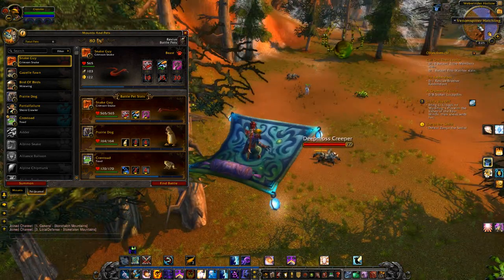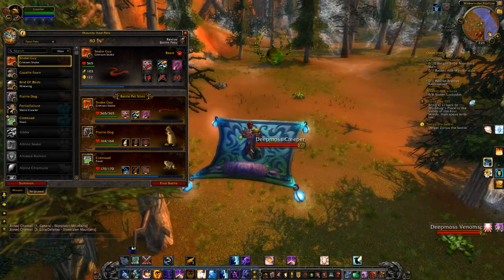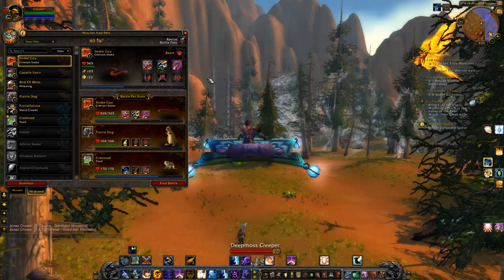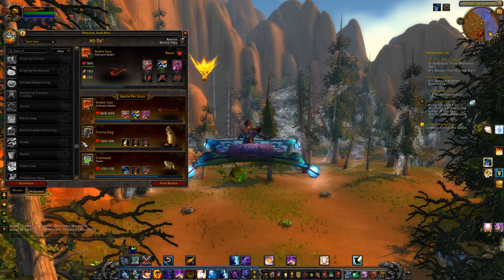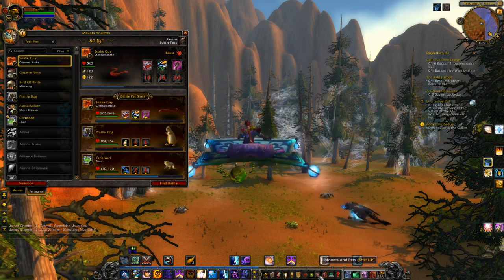First off, Pet Battles — it's like Pokemon in WoW, not going to lie. Anyway, you have the ability to find pets and catch them and train them and level them, and they will appear in your little pet log thingy over here, which you can open by hitting Shift-P.